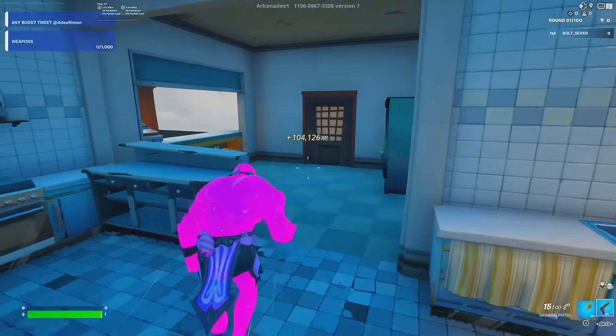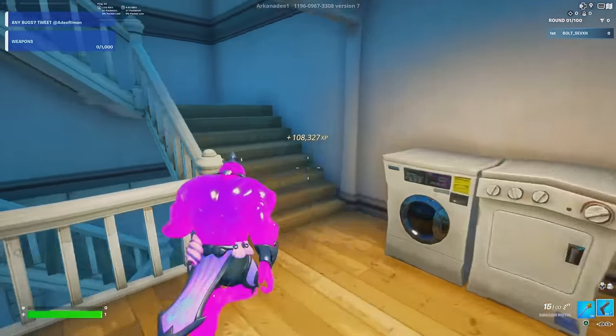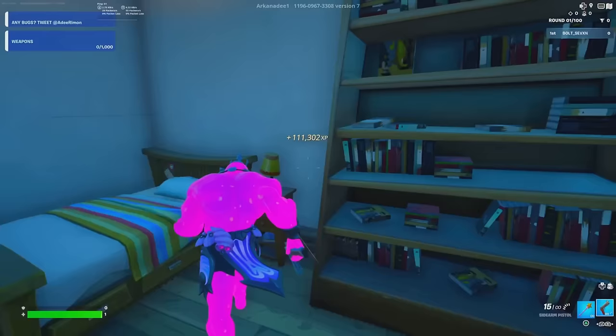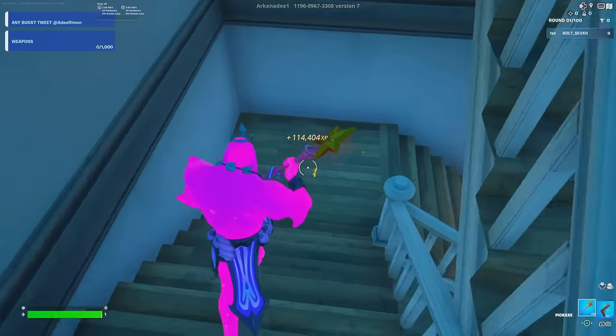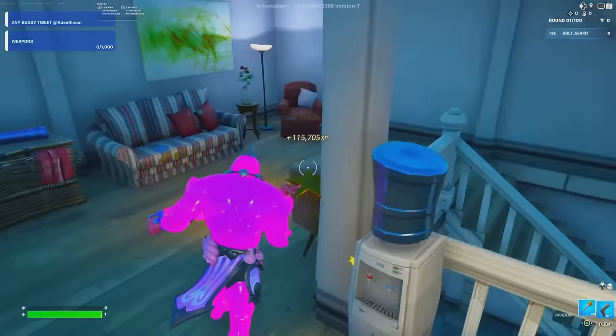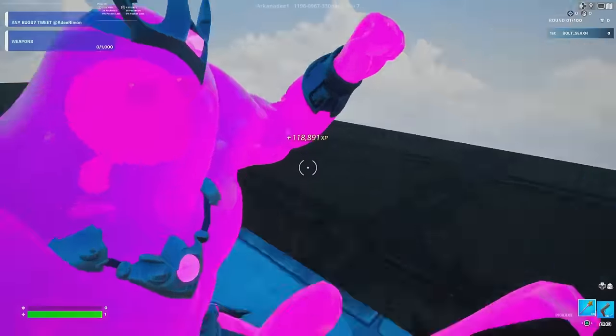For the next glitch, enter this building and take the staircases up two levels — first level, then second level. Right here by the bookshelves there's more XP. I went from 114,000 up to 115,000, 117,000 and much higher, so it's really really good XP.